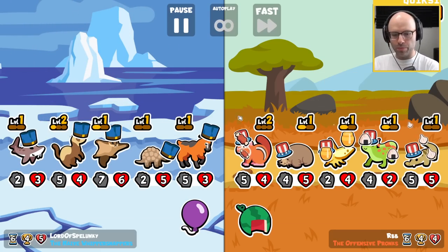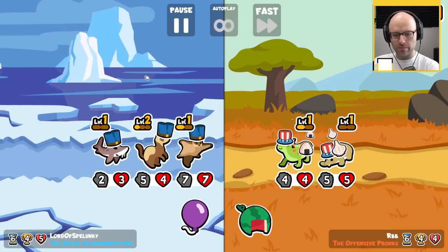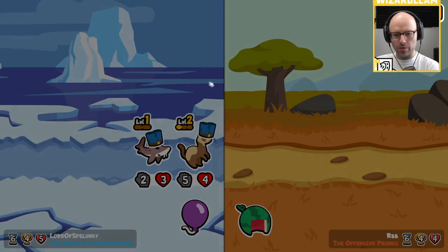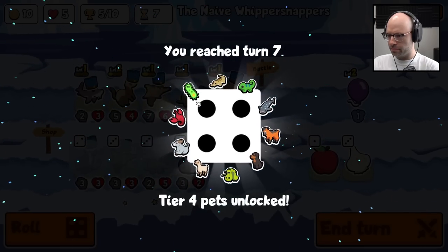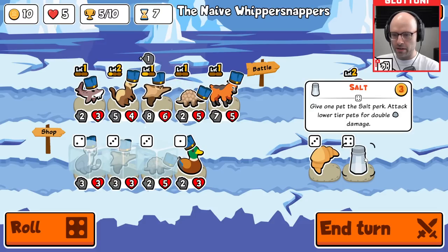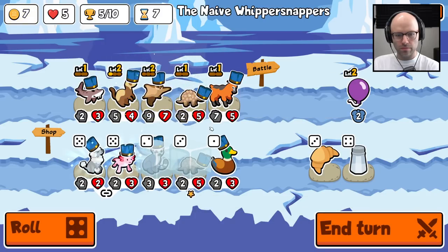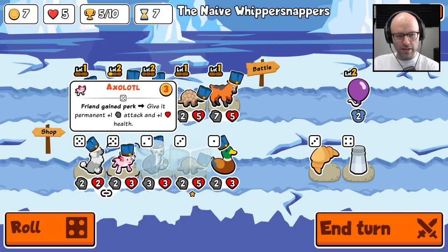Why do North American people pronounce it 'squirrel'? How do you pronounce it in not-North America? Give the rightmost friend melon — doesn't matter. Squitter eel — give one pet the salt perk, attack lower tier pets for double damage. Don't know what that means, can't puzzle it out. Friend gained perk — give it permanent attack and health.